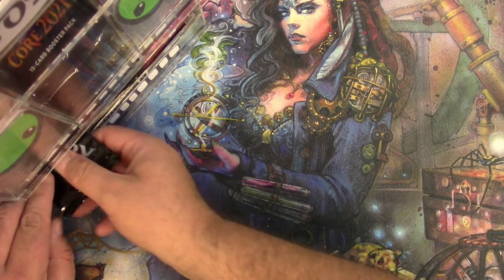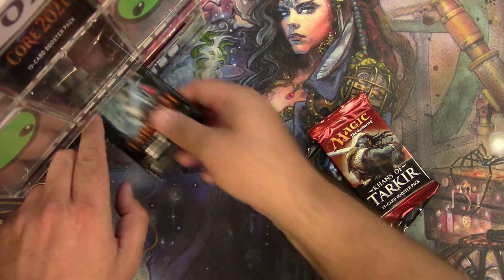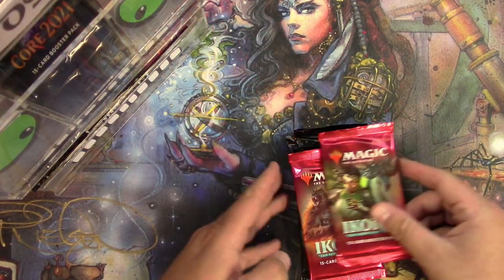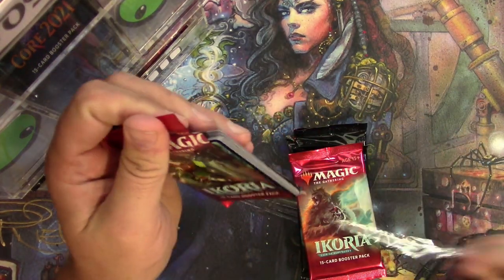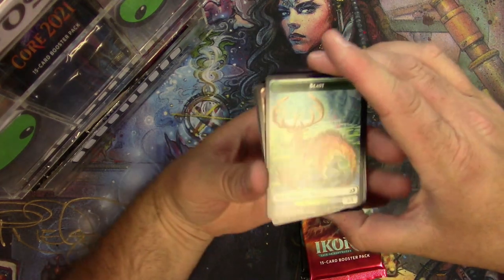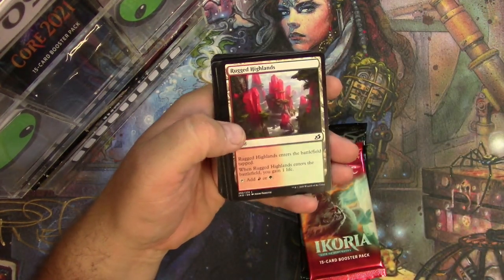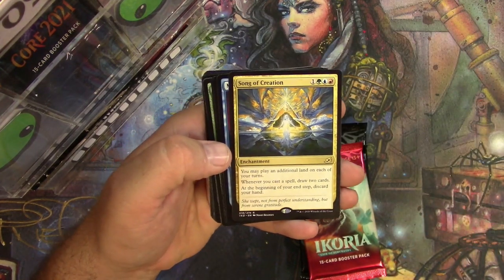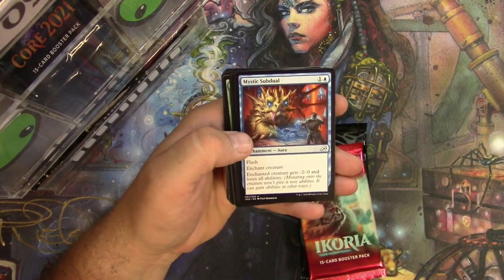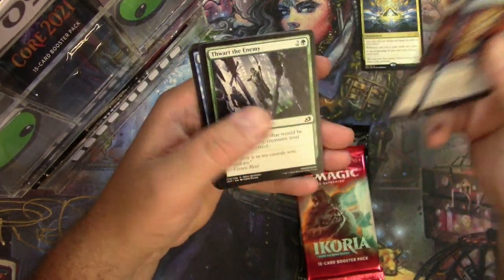All right, next up is Zach Lindahl. Let me get a stack of packs for Zach. There we go — two Ikoria. You get a Beast. It's like a Dr. Seuss animal right there. Rugged Highlands and a Song of Creation — very nice. This one goes here: Mystics of Duel, Unbreakable Bond, Heartless Act, and no alternate arts.